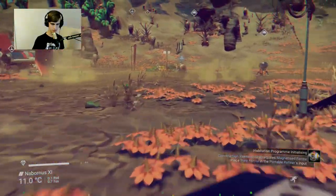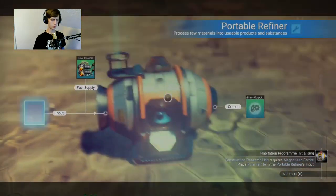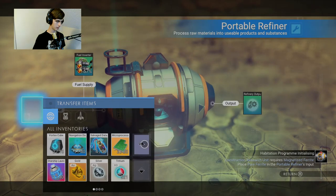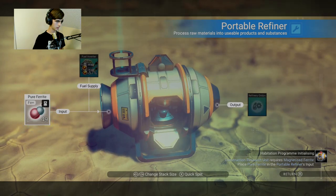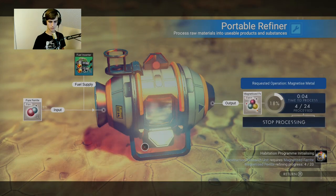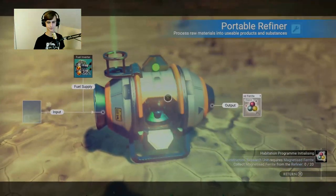The construction unit requires magnetized ferrite plate - pure ferrite in the port of refiner's input. It's got fuel and pure ferrite item. I'm gonna put like that much in. They needed 20, so that's good. Refine my baby, refine! I did it!